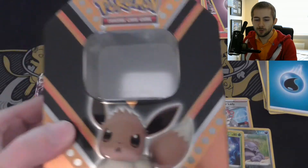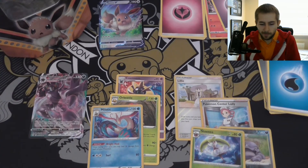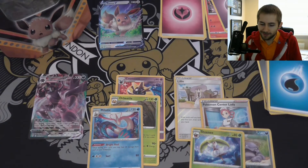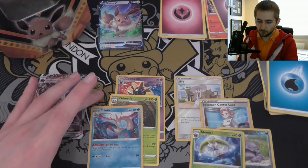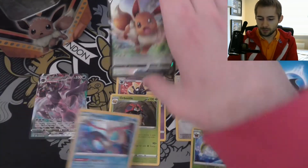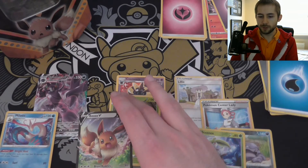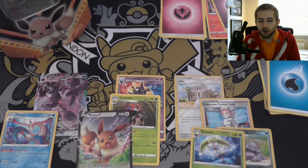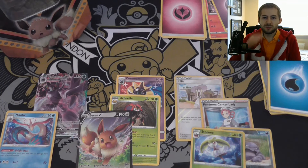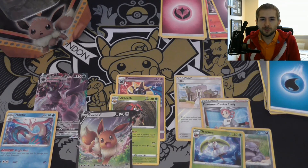So that has been the opening of the Pokemon Eevee V tin. Overall, that was a pretty good opening — we got a Milotic holo, and we got a Grimmsnarl VMAX. I'm pretty happy with that. I hope you've enjoyed today's opening. If you did, please make sure to like this video and subscribe. This is Sliferking signing out.